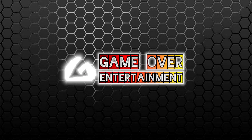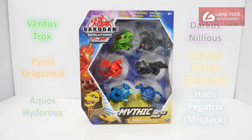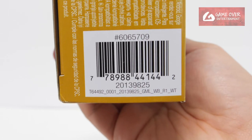Hello everybody, welcome back to another Bakugan unboxing video. Today we'll be looking at the Bakugan Evolutions Mythic Battle Pack. Have a look at the front, have a look at the back. So what's included is 2 gate cards, 6 character cards and 12 Baku cores. Have a look at the Baku in case you're interested.